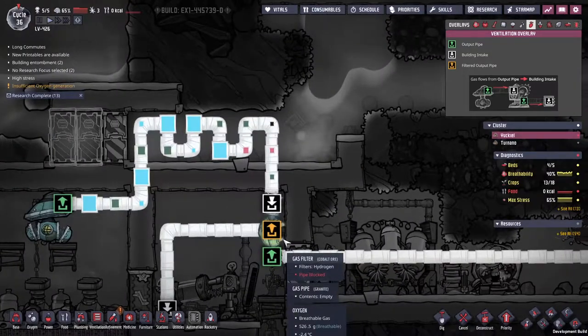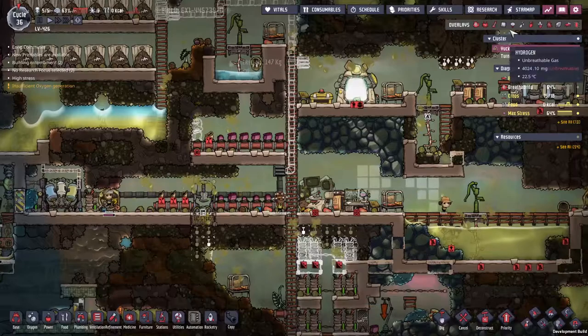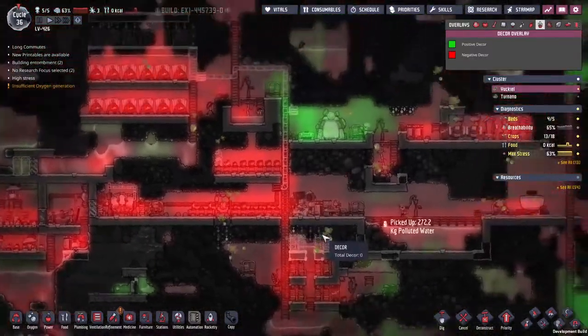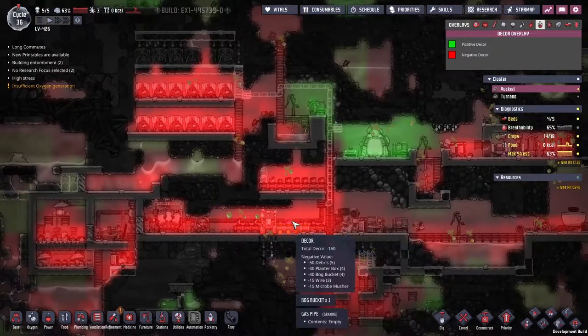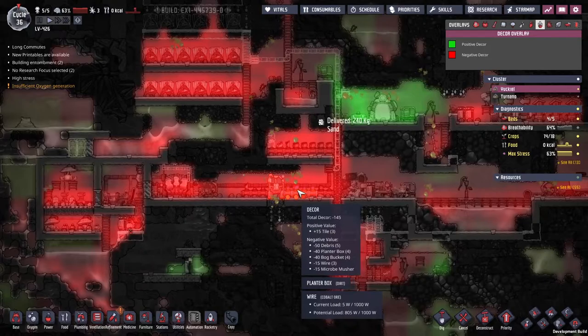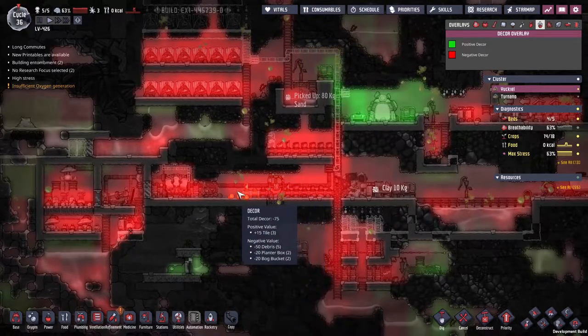We need to get this gas line sorted so that the oxygen may flow. That's pretty nasty looking there. Another thing I'm going to do to try and address the stress — if I press my decor button up here, you can see that it's pretty nasty just about everywhere. Not only the microbe musher, not only the bog bucket, but all the debris — the minus 50 debris everywhere.